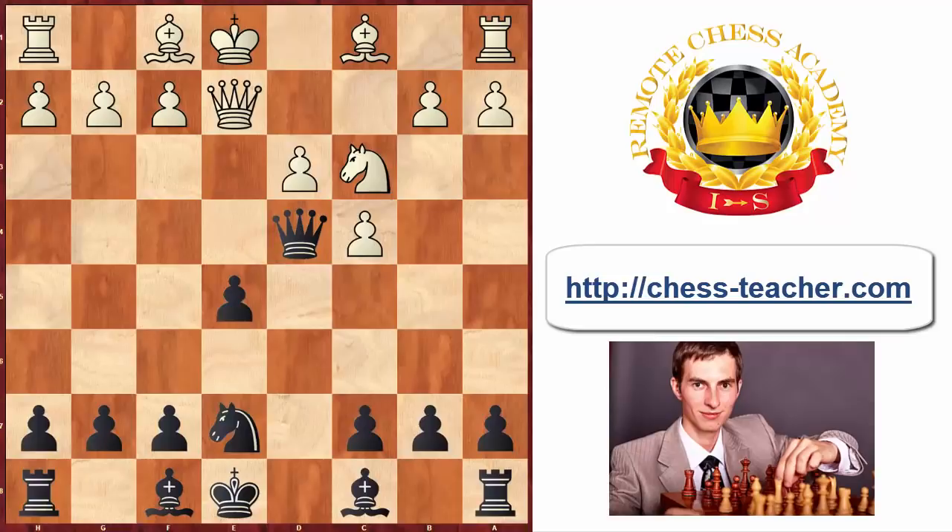White played queen e2, which is also a somewhat creative move. White decided to prepare long-side castling, and that's the reason why he wants to vacate that square. Black goes bishop d7. Normally you don't want to play passive moves like that, because you want to play your pieces as far forward as you can. But in this particular case there was a tactical reason why Tal played his bishop to d7 — he wanted to cover the b5 square, from where the knight could possibly attack the black queen and the c7 pawn.